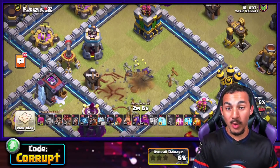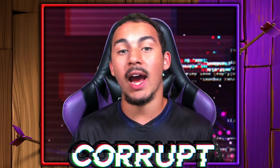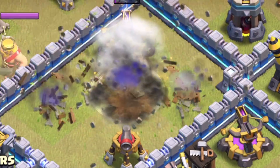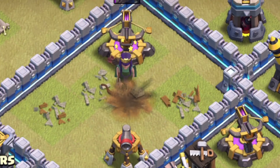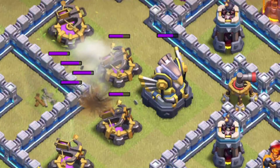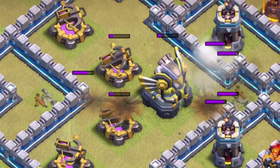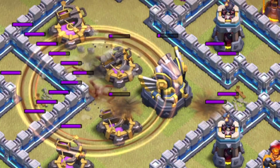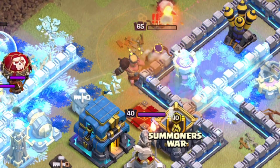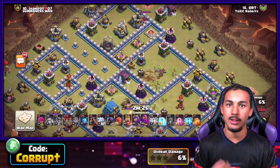This is a very good play, but that is not the only option. You also have six lightning spells and no Earthquake that can get rid of both the Inferno and the Queen. Alongside, you can also use seven lightning and one Earthquake on something like an Eagle Artillery if the Inferno is not in the core of the base and you are guaranteed to remove the enemy Queen with your heroes. That is really the guideline you should follow.